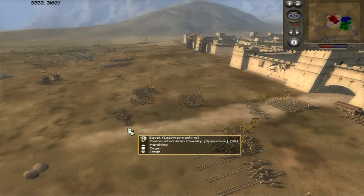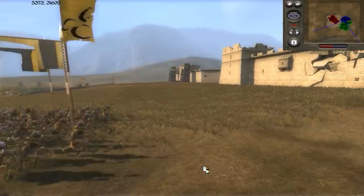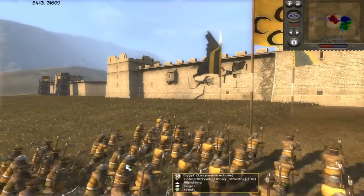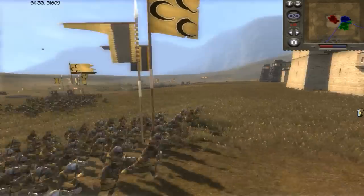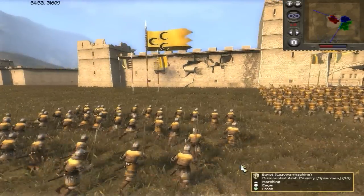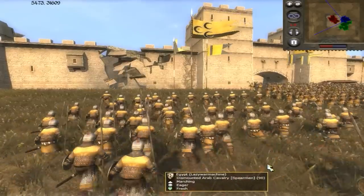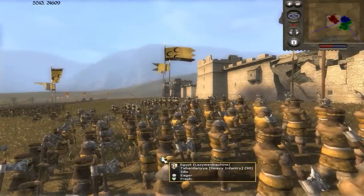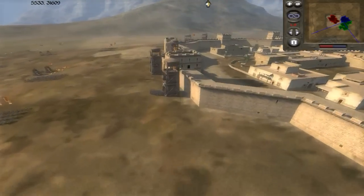This scene kind of reminded me of Kingdom of Heaven — if you guys have seen that movie about the Crusades, it's awesome. This is one of the scenes towards the end where the troops are all huddled by the opening, waiting for the last couple of trebuchet shots to break down the wall. That's what we've got going on here — these eager heavy axe men waiting to storm the city.